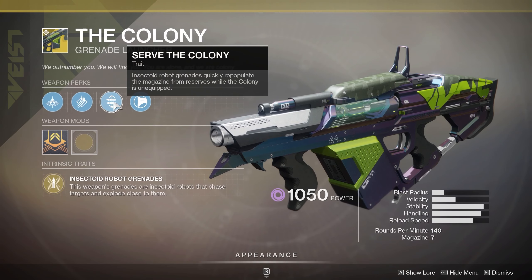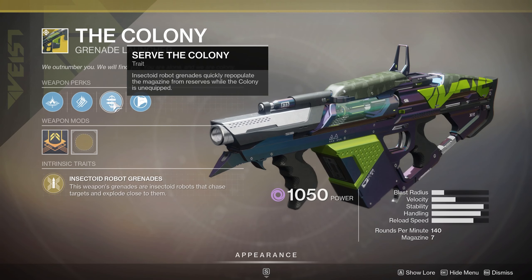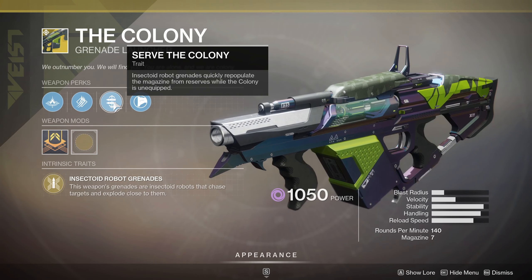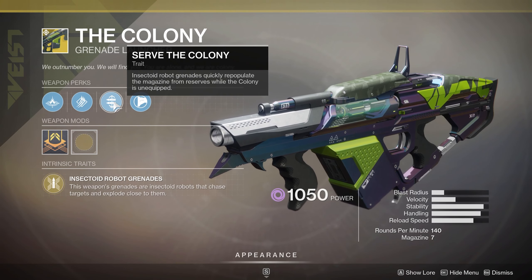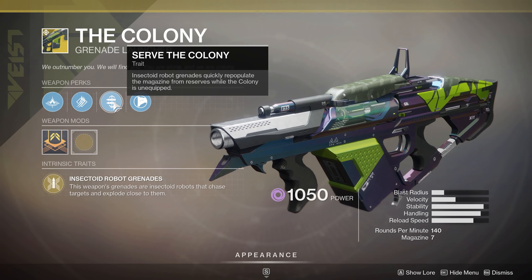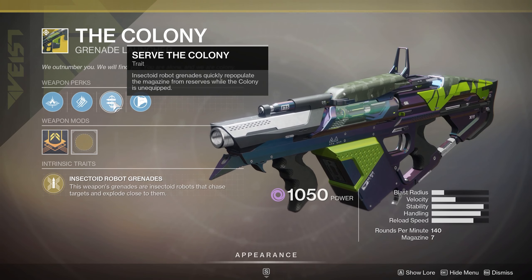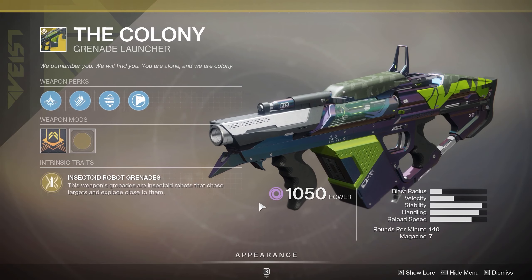It's also got auto-loading holster — basically 'Serve the Colony': insectoid robot grenades quickly repopulate the magazine from reserves while The Colony is unequipped. Just like auto-loading holster, switch weapons and while it's holstered you refill the magazine; when you pull it out, you're ready to go. If you're using this in PvE — which I don't see a whole lot of people doing, it's not exactly the best for that — you can still get some use out of it. Normally in PvP you'll have your one magazine of grenades and I doubt you'll have enough to pull from reserves. But PvE, that's where that one comes in. Tracking grenades are pretty cool in PvP. Get it if you don't have it, for sure.